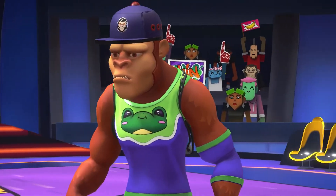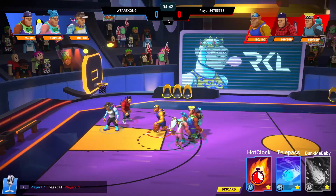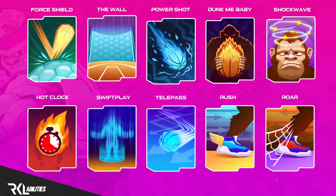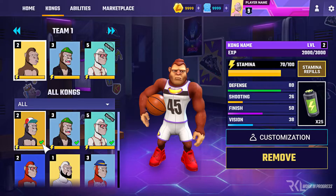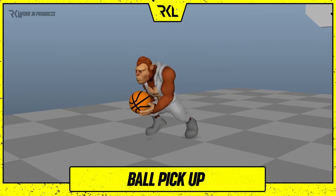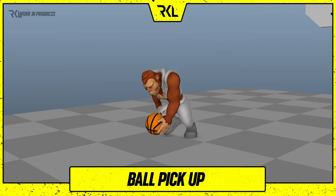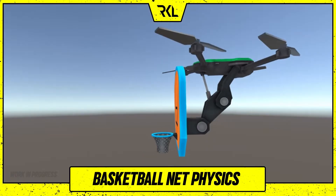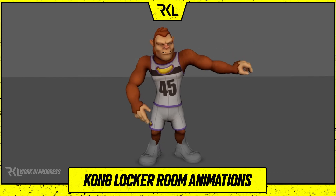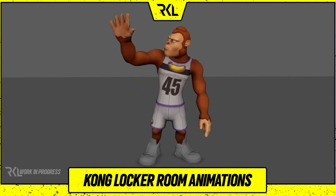So in terms of the game itself, what have we been working on? A large part of the last two months has been focused on the core game loop. Abilities have also been integrated into the game, as well as a variety of new UI screens and ability card designs and animations. We focused our efforts on fine tuning various aspects of the game, such as our basketball net physics, and creating a variety of animations for the menu and locker room customization screens.